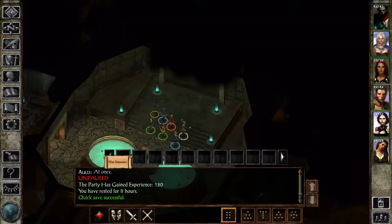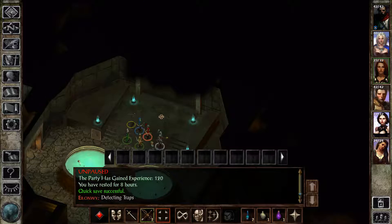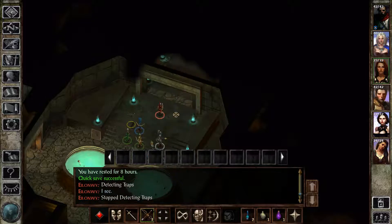Go ahead and do a quick save again. She actually has over 20 hit points now. She still has the fewest hit points in the group though. Traps? No traps.